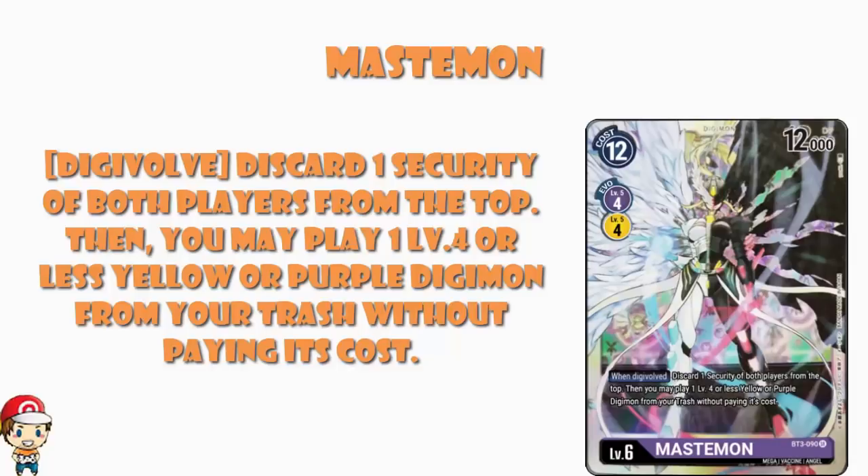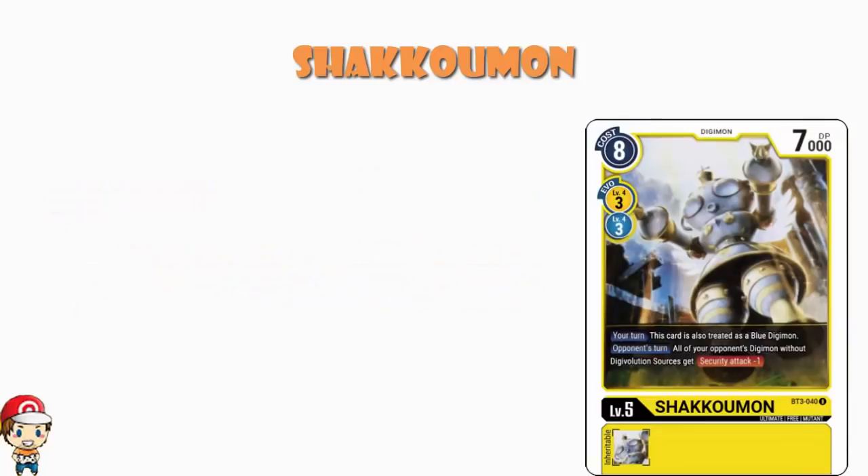And while we're here, I do want to have a quick chat about Shacomon as well. We've got a bunch of cards to talk about and I've been kind of ill, so I'm usually going to be slightly more on the ball — you have my apologies. But Shacomon here: we've got a yellow Digimon, 8 cost to play normally, 3 cost to evolve from a couple of different colors.